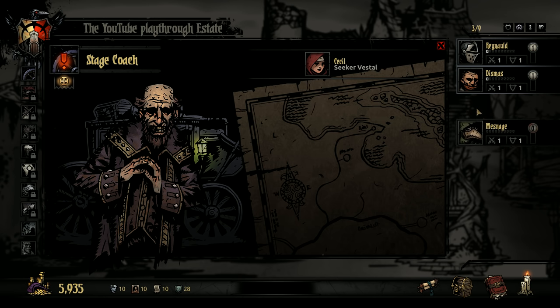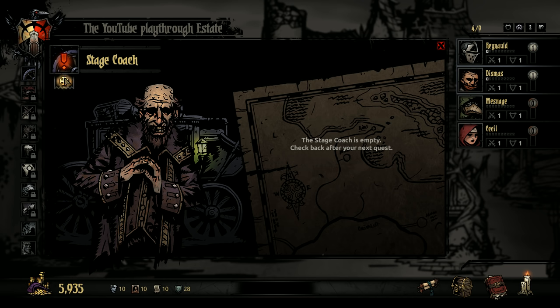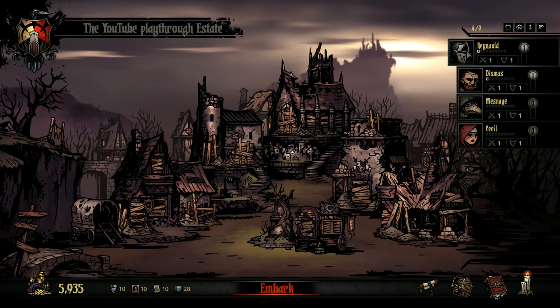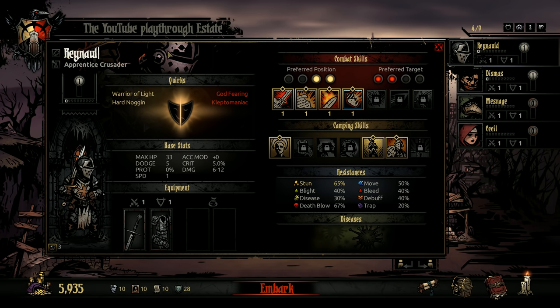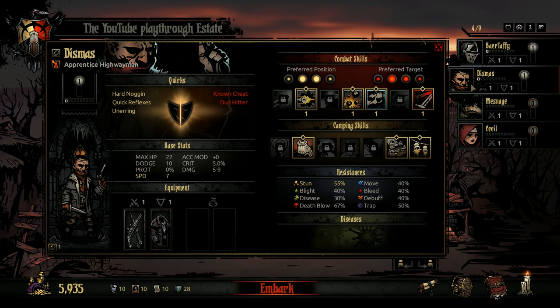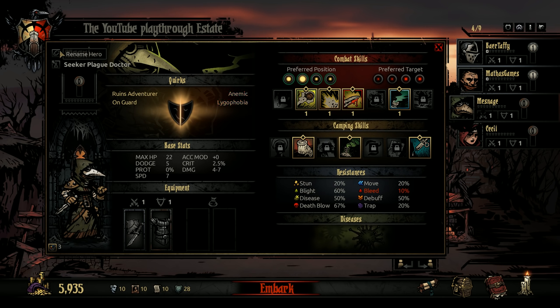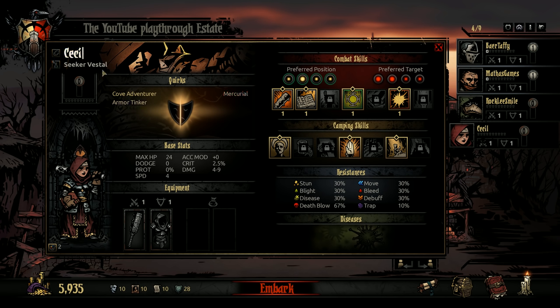Can we rename these units on the fly? Absolutely. Let's name them like the Roundtable Podcast. You've got your fearless leader, Bear Taffy, an apprentice Crusader. Then you've got your guy who hides in the shadows — Mathis Games. Nick was our Plague Doctor last time, so I'm going to call him Rock Lee Smile. And our final person in the back — this is going to be your almighty Northern Line. Yeah, I'm going to be the healer this time.